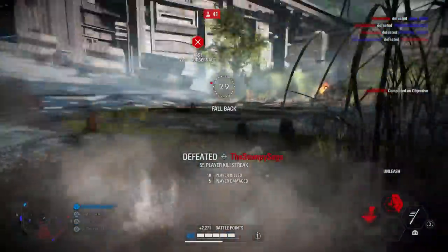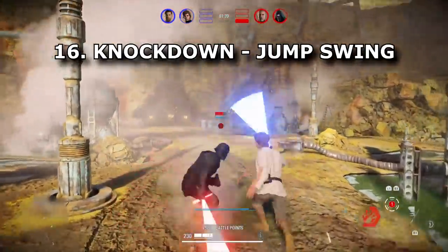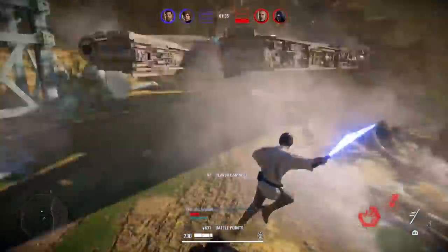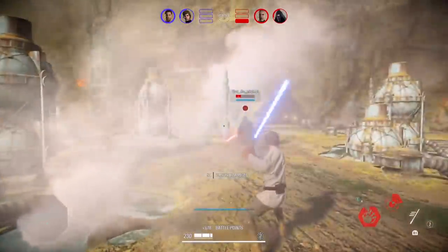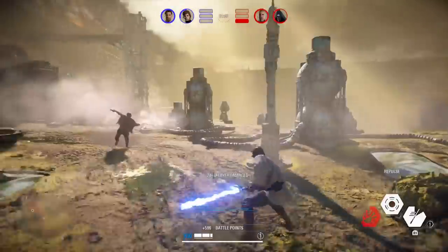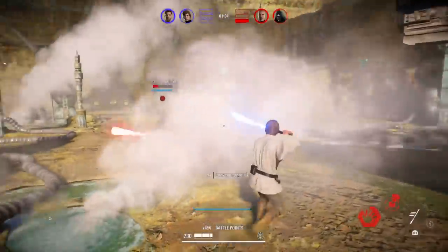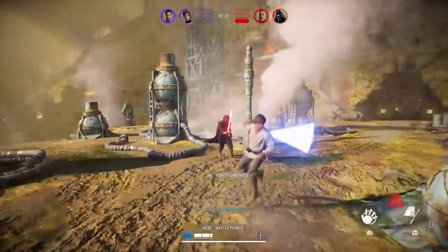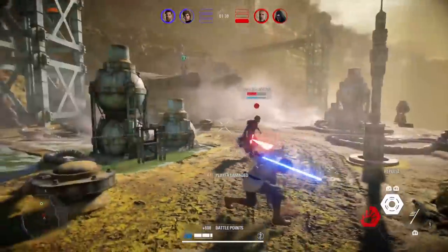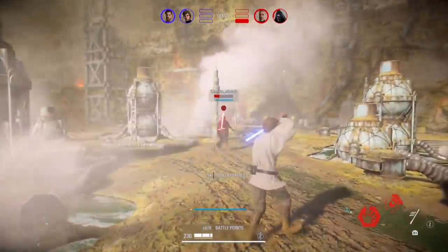Tip sixteen is the jump swing after a knockdown ability, which propels you forward and can get you behind your enemy. For example, playing as Luke — if I use Repulse and knock my enemy down, I'll run toward them, jump, and swing my lightsaber in the air. This moves you forward a bit faster than just running and attacking, speeding up the animation and potentially landing one extra hit.